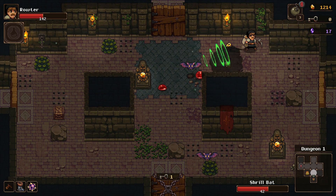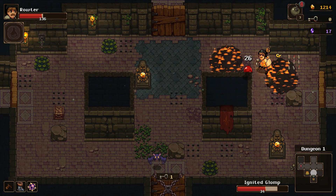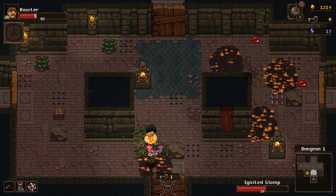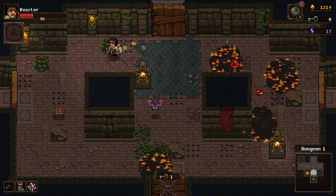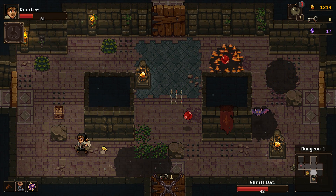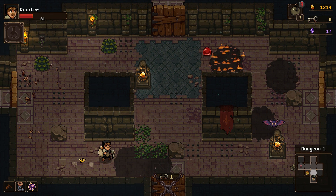Bat! Two hits on the bat — good to know. I'm catching everything on fire. I'm on fire — I need water. Get me into the water. That's not water, that's just dungeon tiles. Let's beat this bat. I didn't set them on fire — the slimes did. Good to know.